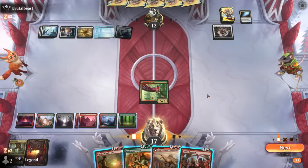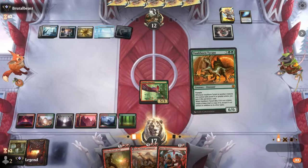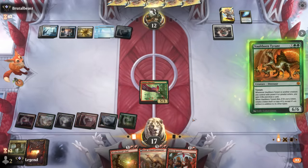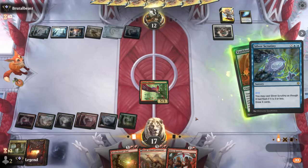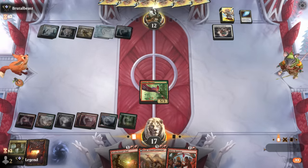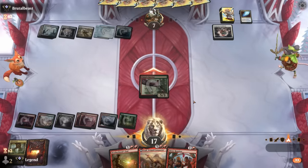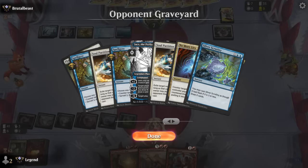A Bitter Reunion on top — I'll still cast the Tyrant with haste from Hatcher for an immediate attack. They drew three looking for a counter spell and found it, but now we put them to seven. We've already seen a couple of No More Lies and a four-mana counter spell — they might be playing three steps ahead.